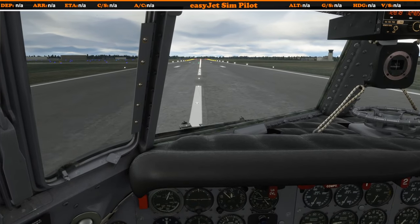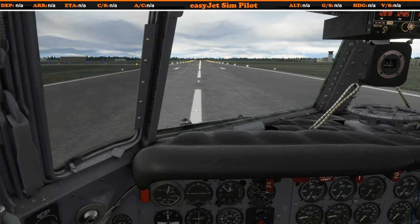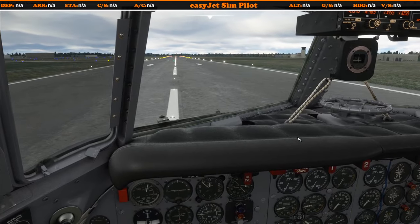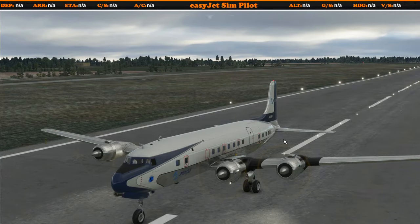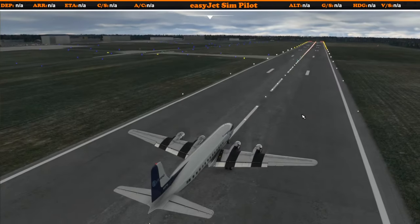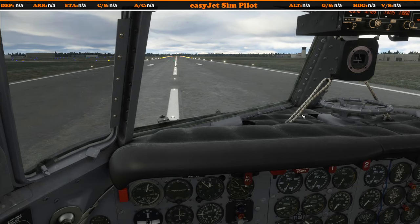There we are — that's a whistle-stop tour of how to fly the DC-6 straight out of the box. Hopefully there wasn't too much in there that was complicated and needs further reading — that should be enough to get you from point A to point B. I'll look at doing a few more tutorials on tracking VORs. I'll also be doing live streams in this aircraft because it combines live flying airliners with old-school VOR-NDB navigation. Big thanks to PMDG for providing a copy for this showcase.